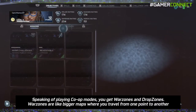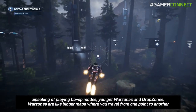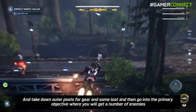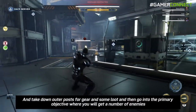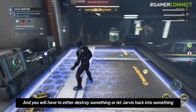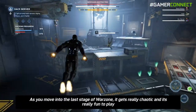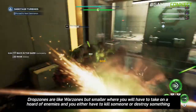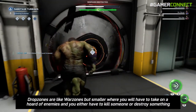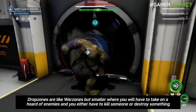Speaking of co-op modes, you get War Zones and Drop Zones. War Zones are bigger maps where you travel from one point to another, take down outposts for gear and loot, then go into the primary objective where you face enemies and either destroy something or let Jarvis hack into something. As you move into the last stage of a War Zone it gets really chaotic and fun. Drop Zones are like War Zones but smaller, where you take on a horde of enemies and either kill someone or destroy something — similar to War Zones.